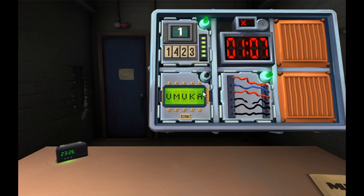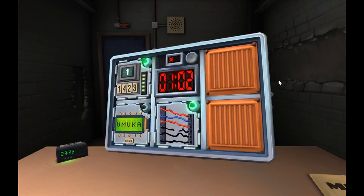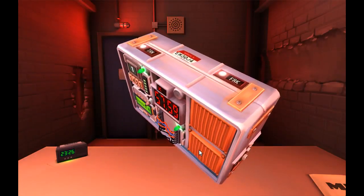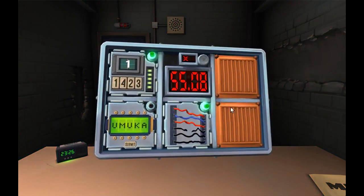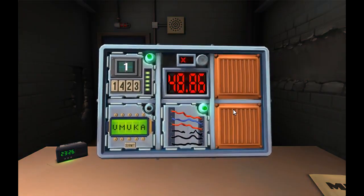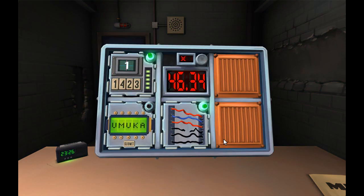It's the Passwords module. The button above and below each letter cycles through the possibilities for that position. Only one combination of the available letters will match a password — press submit once the correct word is set. I've got five letters: U, M, U, K, A.